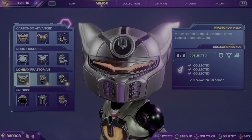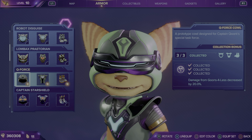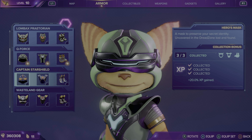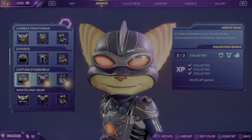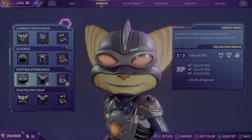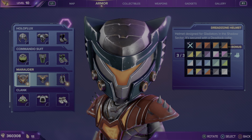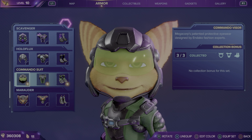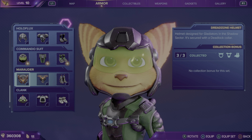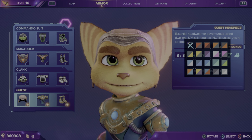Some of the armor you unlock through the game references older game armor sets: the Q4 set, a reference to Captain Quark's squad or possibly Ratchet & Clank Full Frontal Assault; the Captain Star Shield set from Ratchet Deadlocked; the Modder set, referencing armor from Dead Zone in Ratchet Deadlocked; the Commando Suit from Ratchet & Clank Going Commando; and the Quest set from Ratchet & Clank Quest for Booty.